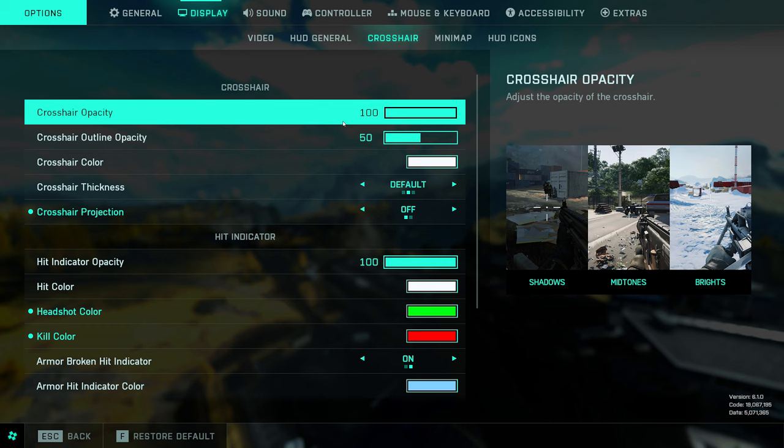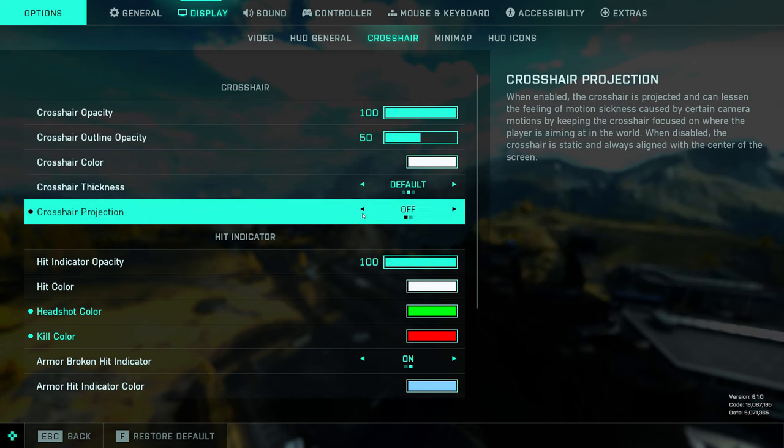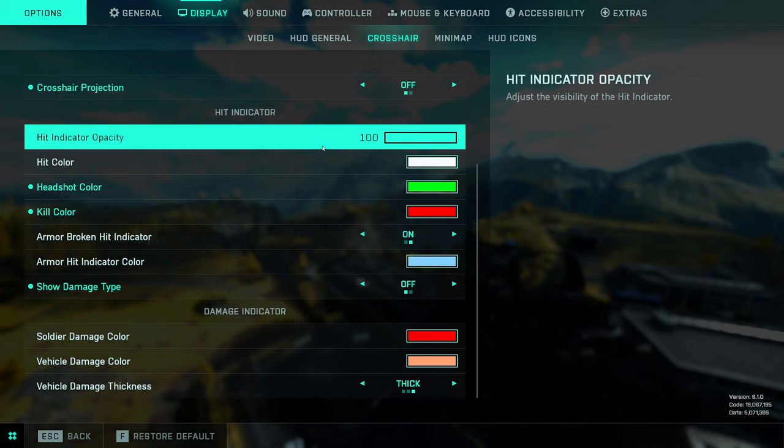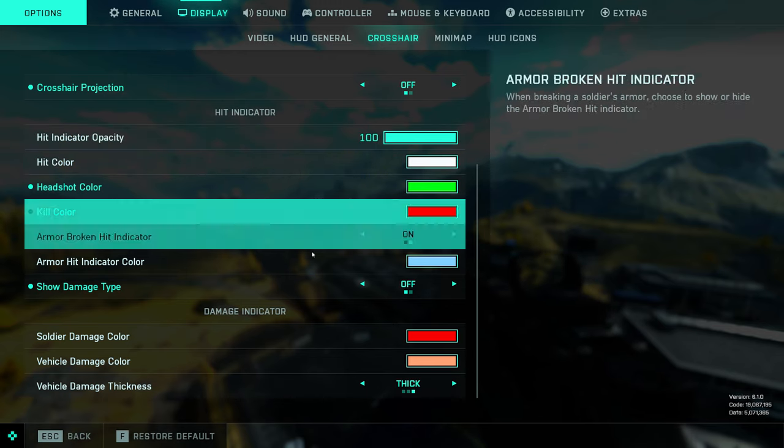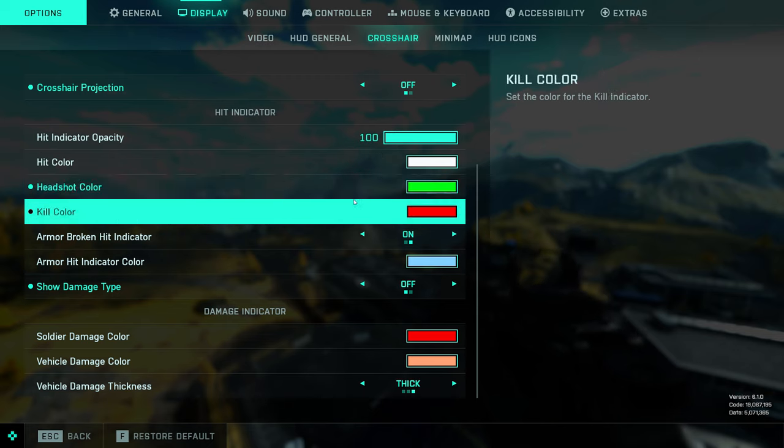Crosshair settings — if you're somebody who likes to mess around with this, feel free. Personally I keep things pretty much default, although you do want to make sure that you have crosshair projections set to off. For the hit indicators, this is all personal preference — I don't mess around with mine, but if you want to set up some special color scheme you can do that here as well.